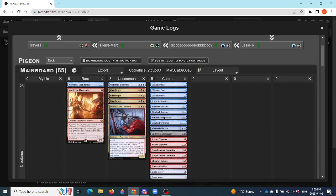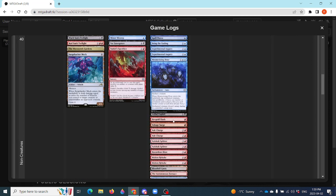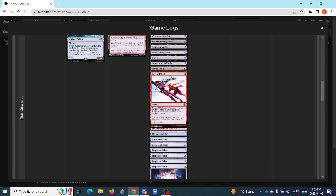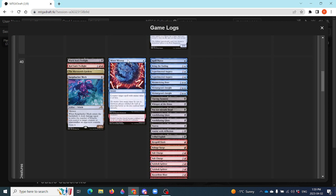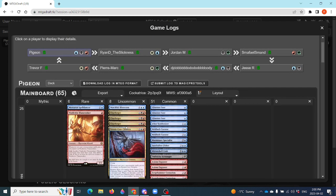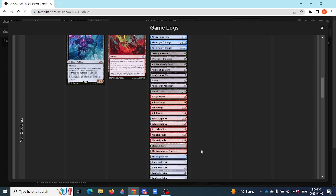Sorting by rares here — these are good rares but not insane. He has the Serum Core Chimera, which is the gold card. He has some Dune Movers for fixing, double Volt Charge, Hexgold, and Voltage Surge as well. The exciting part is he's got two Dune Mover for prism, so he wants to splash all the Charforgers, Black Sun's Twilight, and maybe the Anoint with Affliction, and he's got the means to do so.